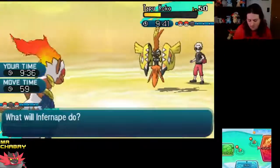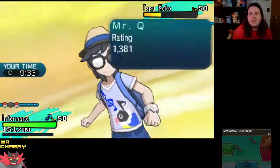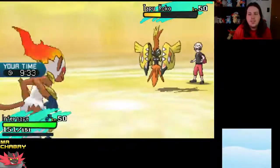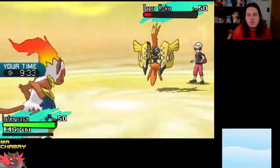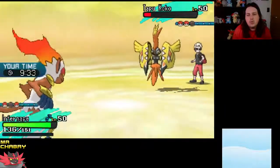If you remember the Diamond Nuzlocke, our starter — we picked Chimchar and named him Chips. So this is Chips here. All right, the Flinch.